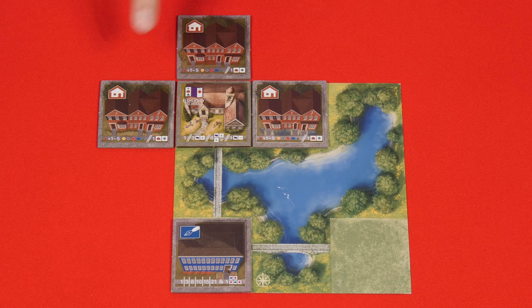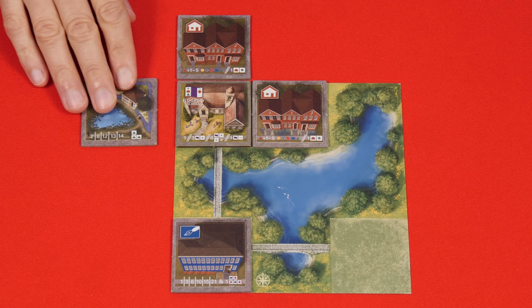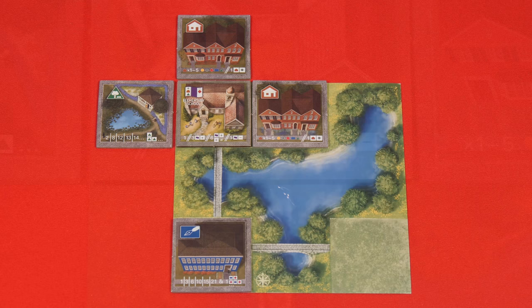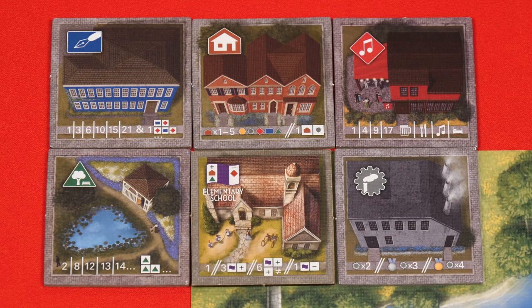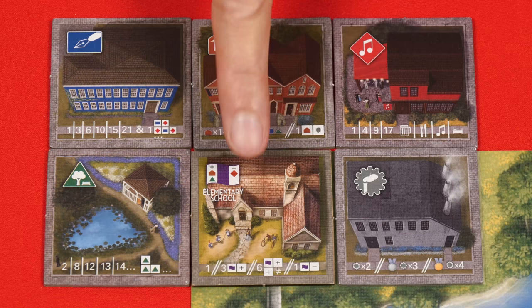Now if a civic building is adjacent to both types of positive tiles that it likes, again no matter how many times, it's worth six points. These scoring rules are indicated on the bottom of each civic tile so you don't have to memorize them, you can just follow the symbols shown here. One last thing I should mention about civic tiles is that they do not count as an additional tile type when you're scoring your houses. You might remember these benefit from being in cities with a variety of other tile types. So although this is obviously not a completed city, if we pretended it was we would say this house is in a city with four different types, not five.